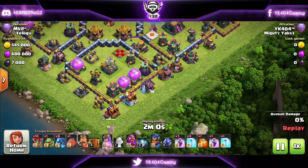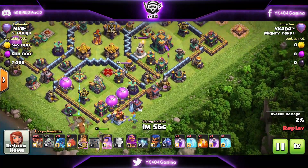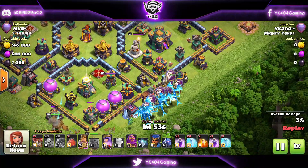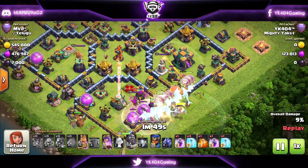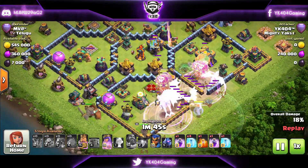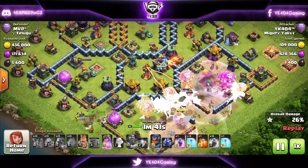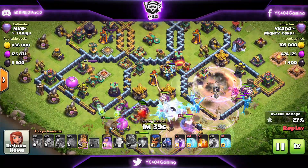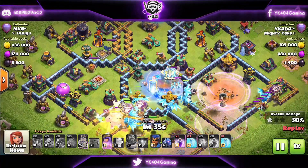I start with my Queen to funnel, King to tank for the Queen, and a Baby Dragon so my Queen doesn't go the wrong way. E-drags and balloons are all spammed together at one place with the Battle Blimp targeting the Town Hall early. Warden ability goes off, Town Hall goes down to the Battle Blimp troops, with another rage dropped in that area.